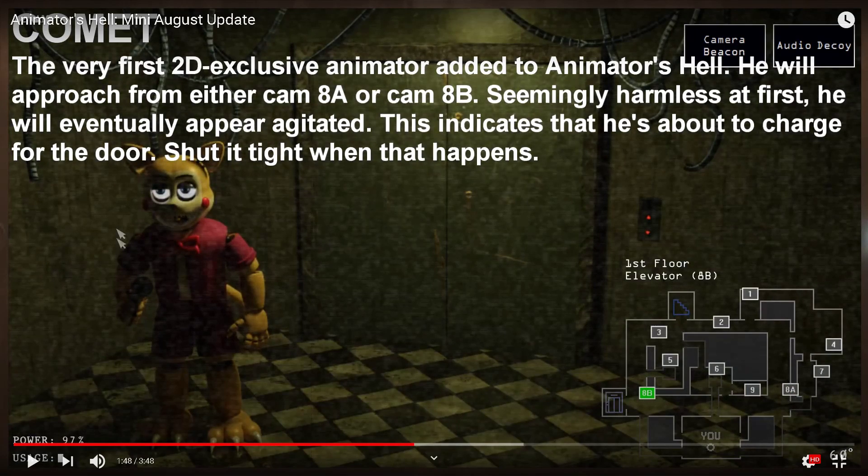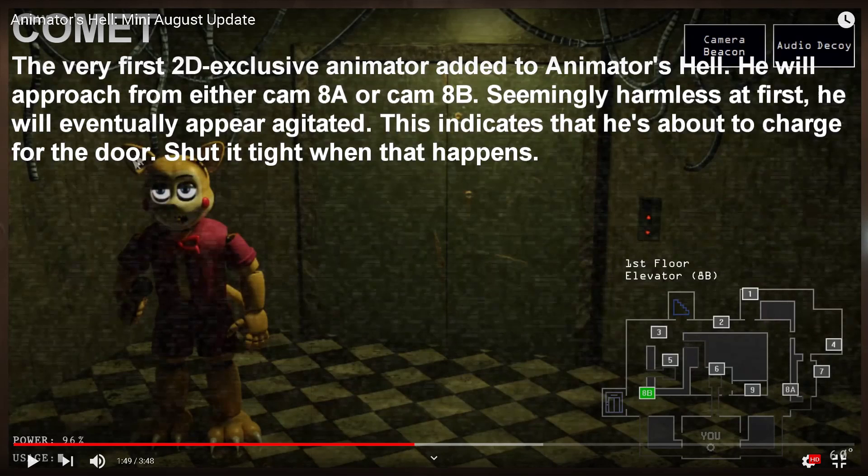The first 2D occlusive animator added to Anime's Hell — he will approach from either cam 8-A or cam 8-B. Seemingly harmless at first, he will eventually appear and charge for the door. Shut it tight when that happens. That includes when you shut him out, you may hear him laugh — this means it turns him into Nightmare Comet, and he has manifested in one of the basement cameras.